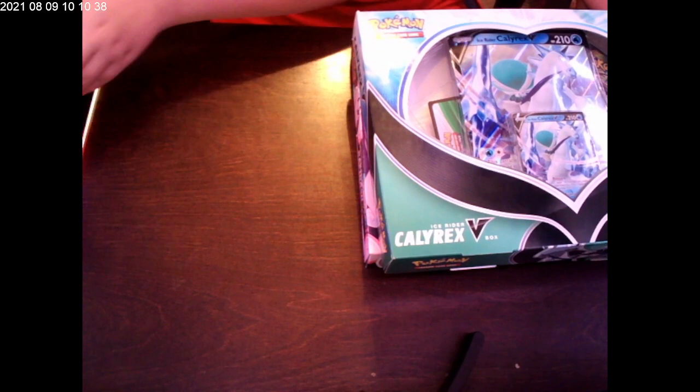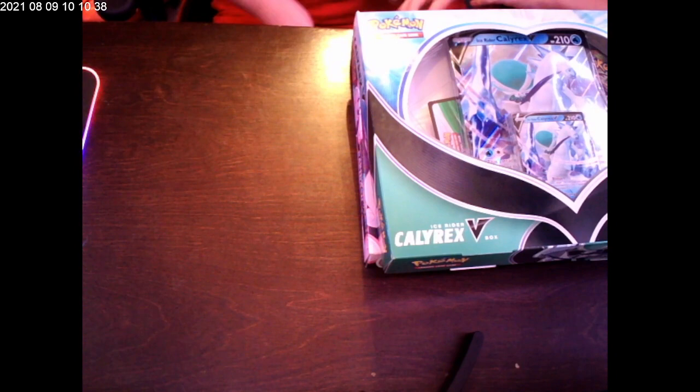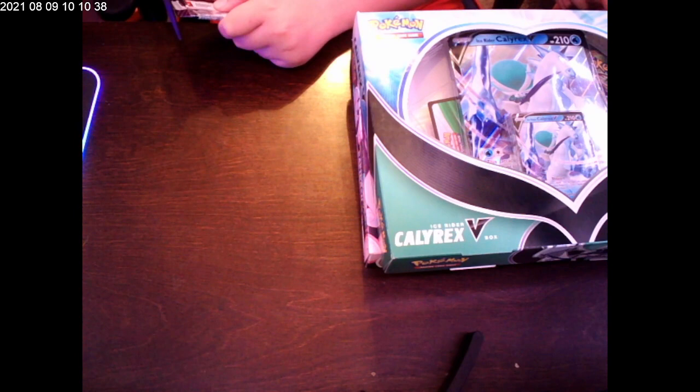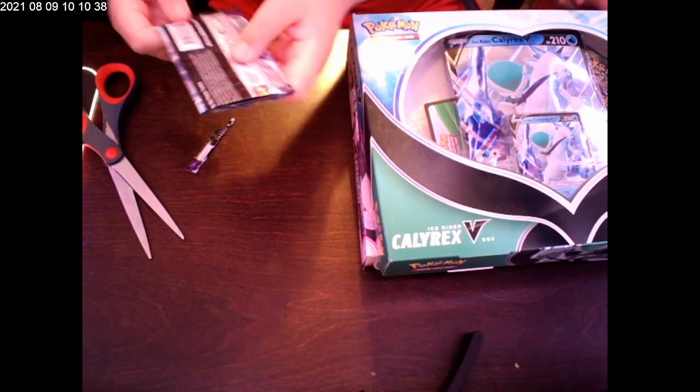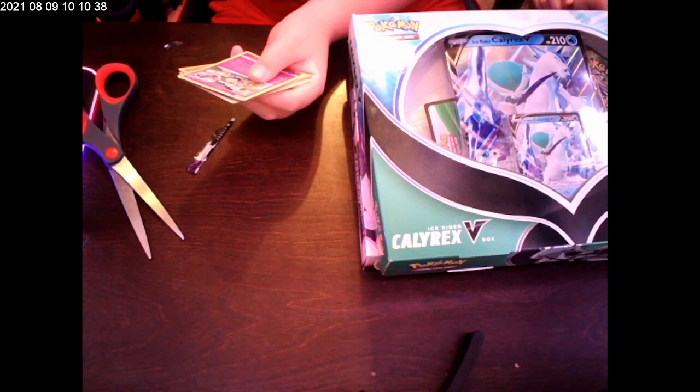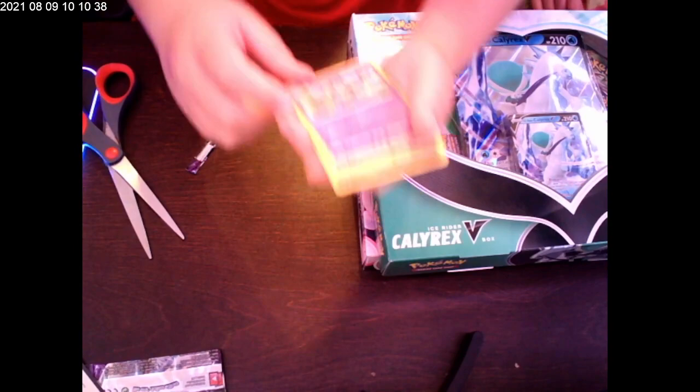Let me get my scissors out. Okay, let's see what's inside pack one, let's see if we get anything good. Just cut it more — there we go. Okay, ready? Let's see what cards you get. And there's one left over — just a barcode. First we have Gullet — he's cool.